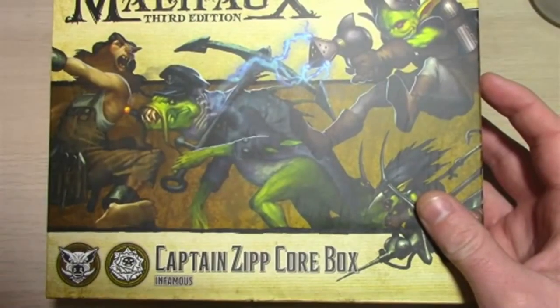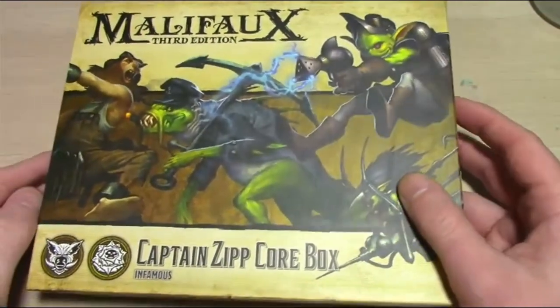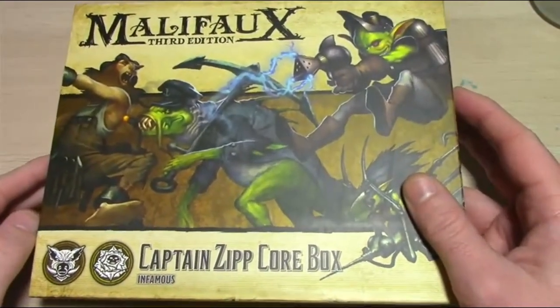Are you a little bit confused about what a Malifaux core box is? In this video I'm going to explain what they are and if one of them could be right for you. I think the easiest way to think of a core box is that it's essentially a master box. In some games you buy your master or your leader unit and then you separately buy models to go along with it.